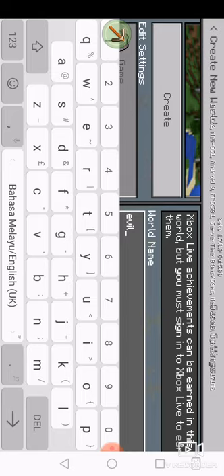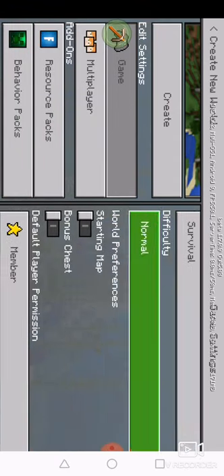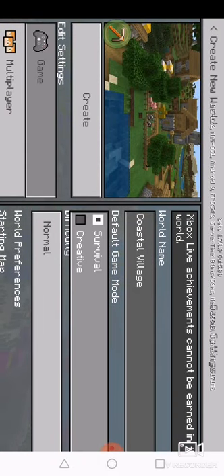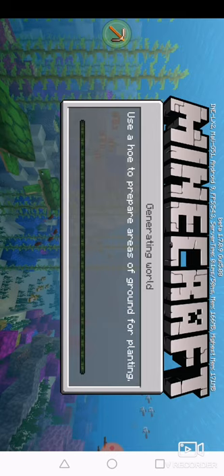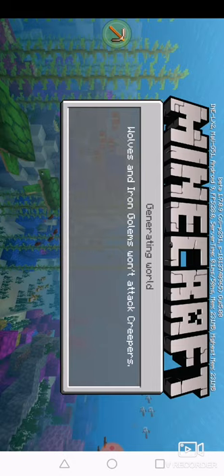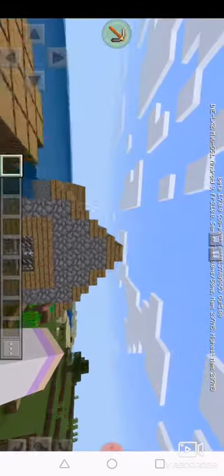It will be survival, normal mode. Then I'm gonna activate it and choose a city — we're gonna go to the coastal villager. We're just gonna go to the right, we're gonna fly over and prepare. Just wait.